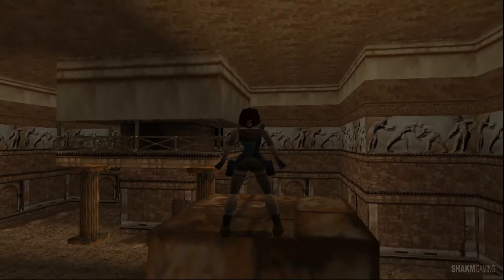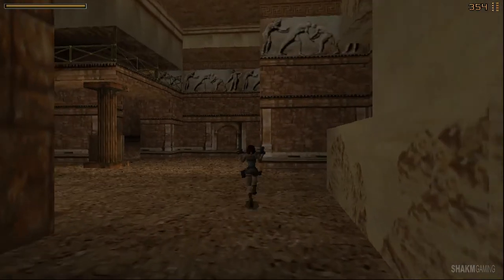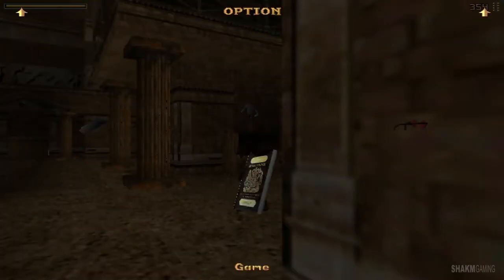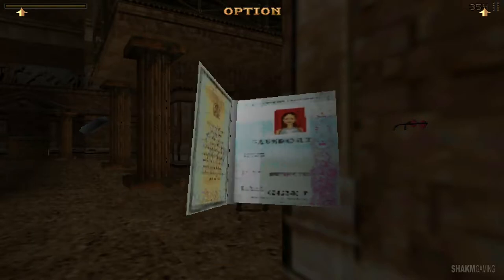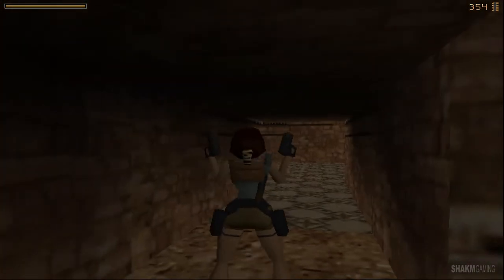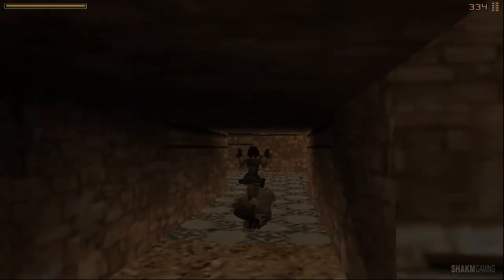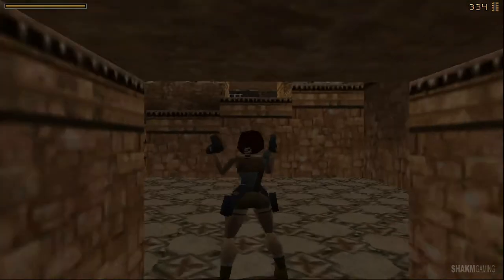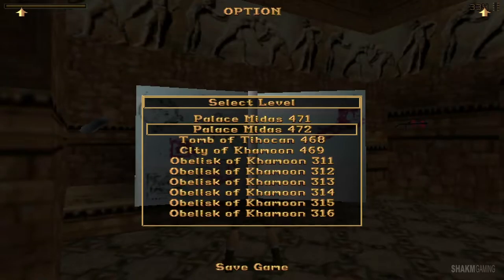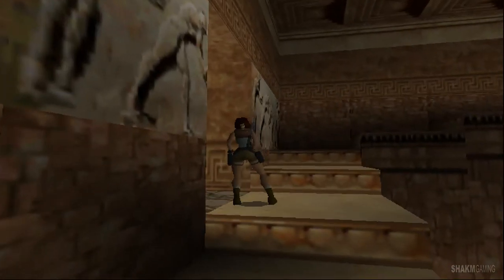Let's get the guns out. Before entering a door, it's always a good practice to save, just in case something happens. Also a good practice to save after each kill, provided you successfully kill somebody without him injuring you.